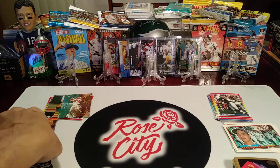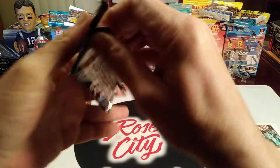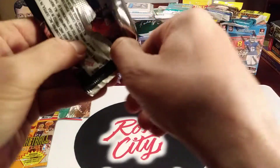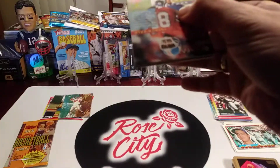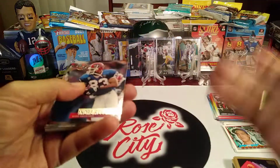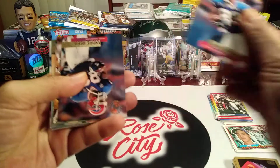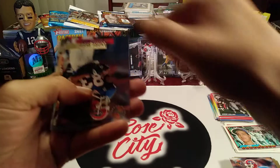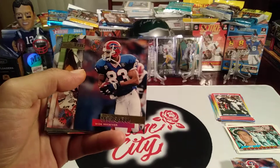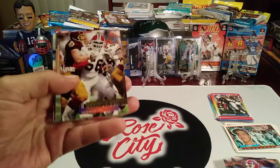Moving right along, we'll open this Topps Stadium Club Football from 1995. We'll be back for our card hunting in the wild video tomorrow morning as well as a special weekend segment — it's a card show vlog. We're going to be going to the Portland card show at Mall 205 in Rose City. That's going to be a lot of fun. I'll be looking for a box of retro basketball or football to add to these retro rips. Andre Reed — he was a mainstay in their offense for those four Super Bowl runs that they went on.